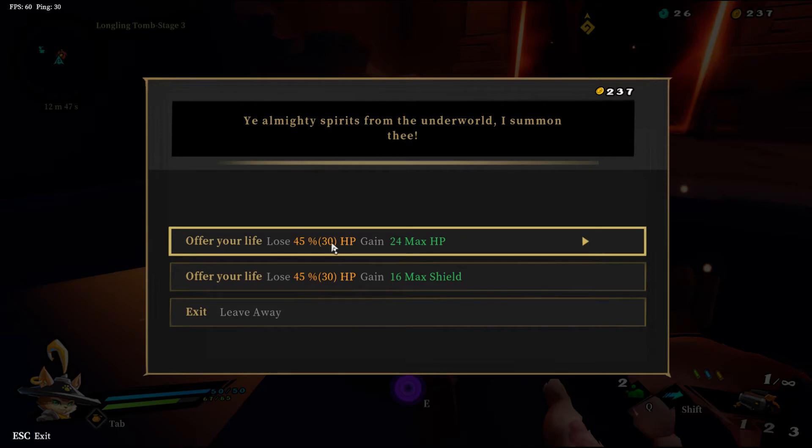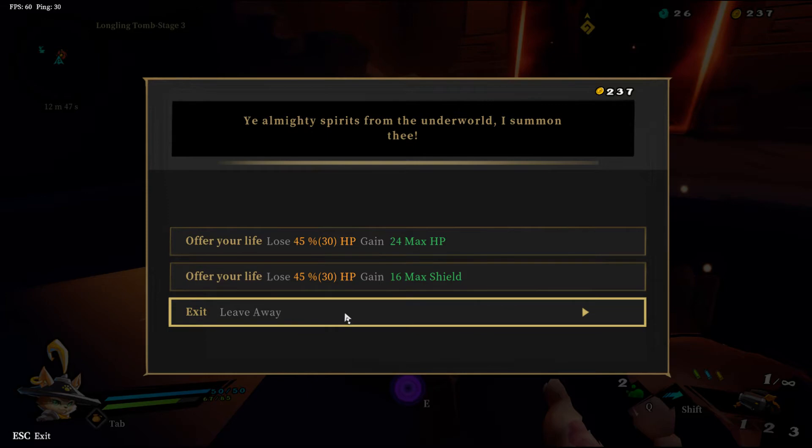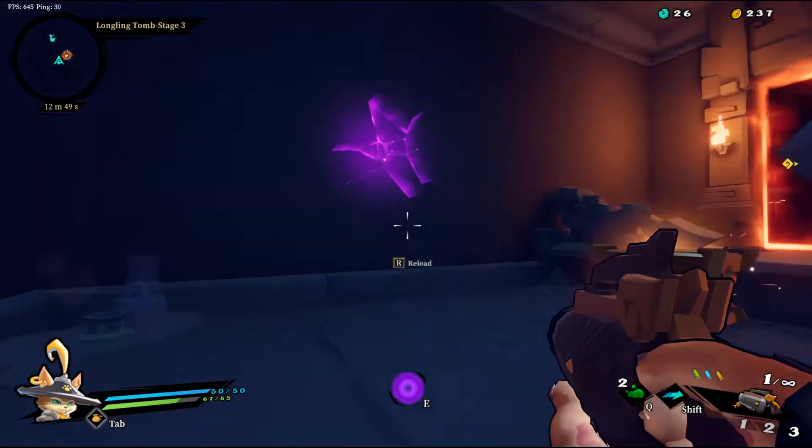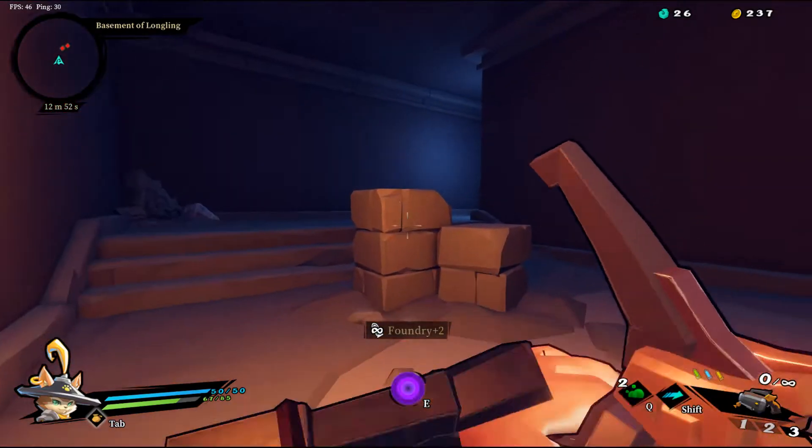Offer your life: lose 45 HP, gain... No, I'm good, thank you. Not doing that. Let's go.